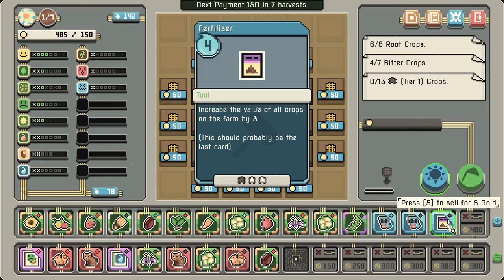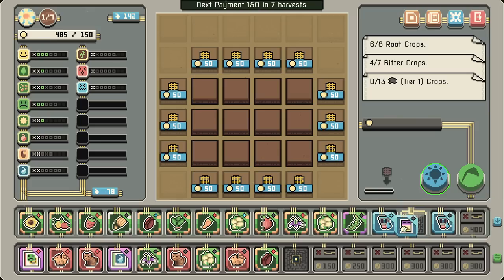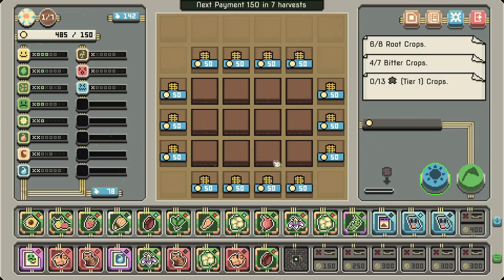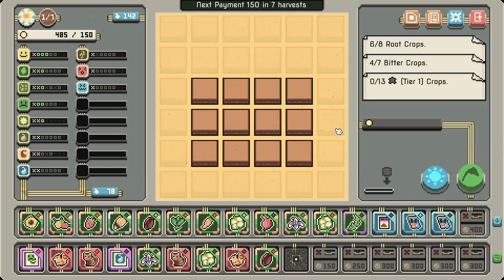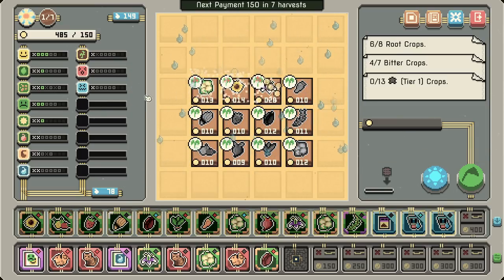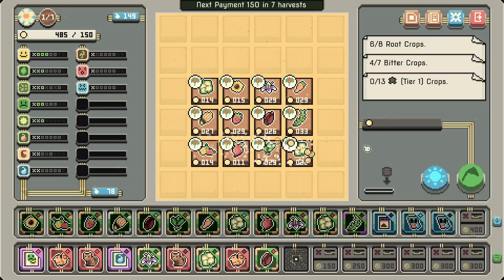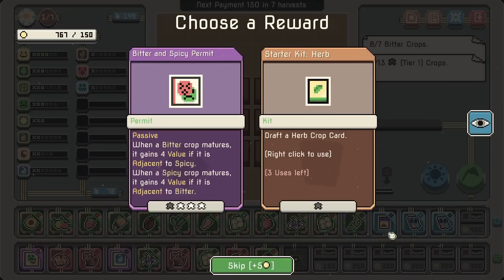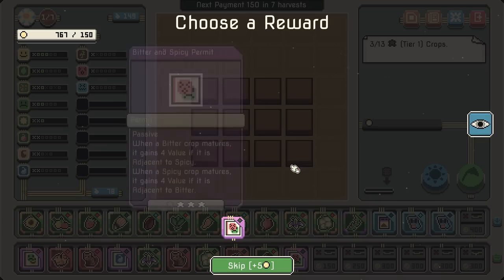Send it. We could do 400 to get the extra card played here. There's not much need for more space than we have. Not sure what to do here. Draft an herb. I'll go for the bitter and spicy — I'm not feeling great about it.